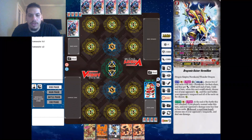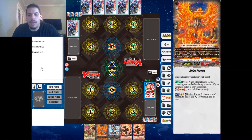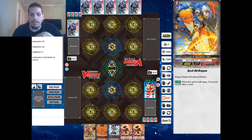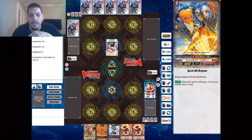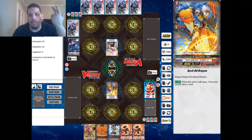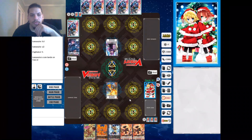All right, so this is the deck. I'll go through the effects as we go — don't want to hold up the game too long. We're going second. This is our starter, Spark Kid Dragoon. It has the same effect as every other starter: when we go second we'll get to draw a card, which we're about to do.